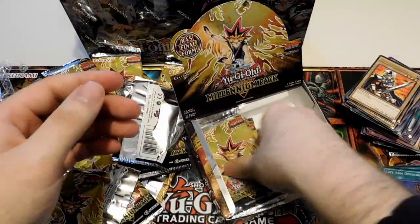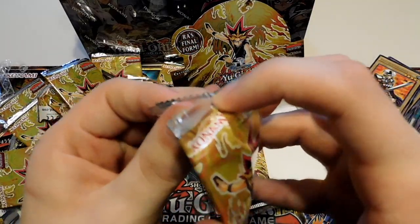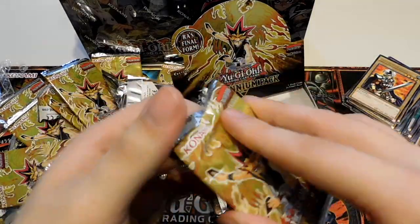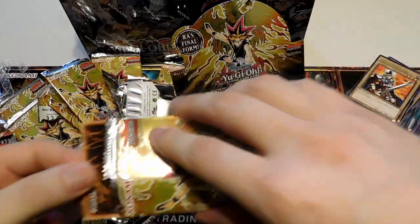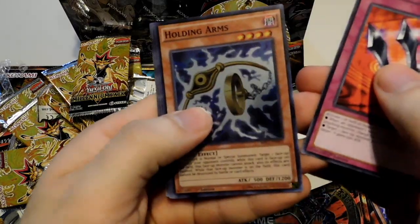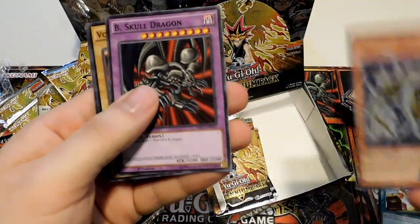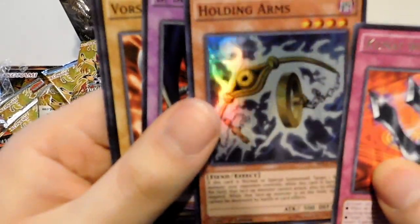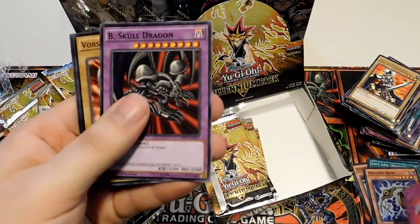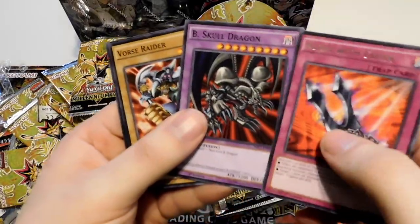Yugi — good times. There's always a weird duel to me. The vibrations of a hologram are gonna shove him off a cliff. Kunai with Chain, Holding Arms — goes with our Holding Legs. A holo — shiny, very nice art. I like any of the ones with the Millennium Symbol on them, those are cool cards. Black Skull, Force Raider, and that Summoned Skull.